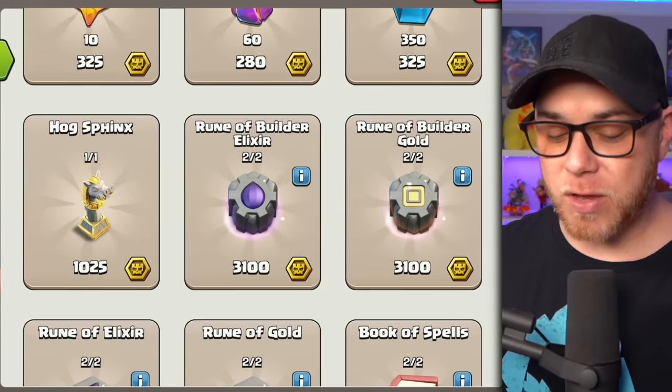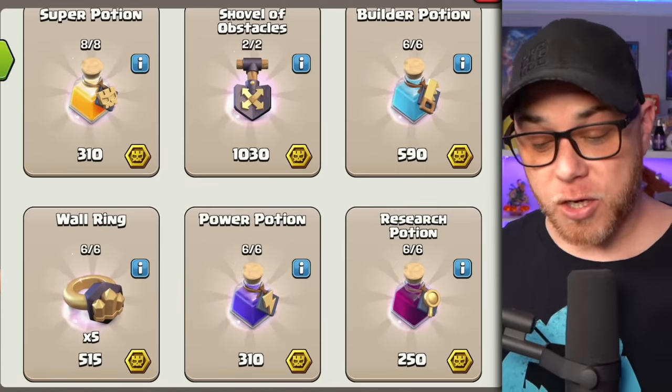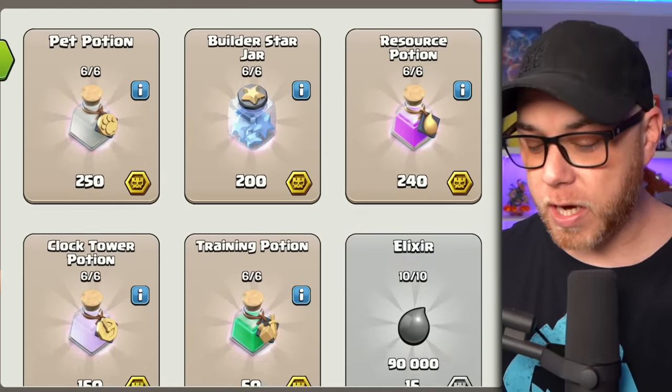Below that, you have the option for another exclusive decoration, runes, books, shovels, potions, wall rings, and more. So you really have to look at how many Super Medals you have — based on whether you're playing for free or spending money — and decide what is the best option for your account.